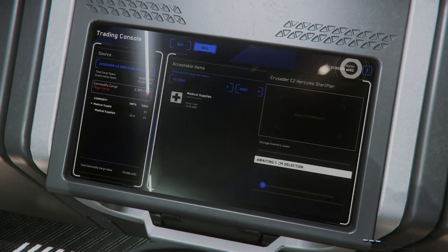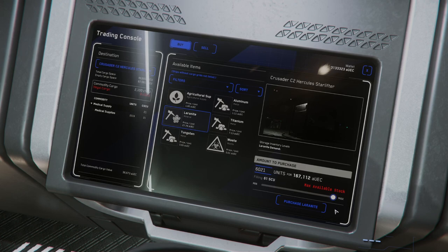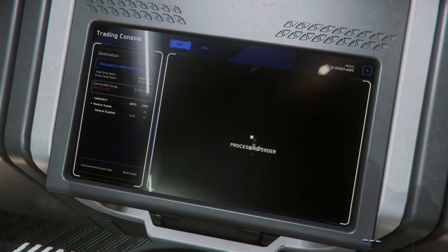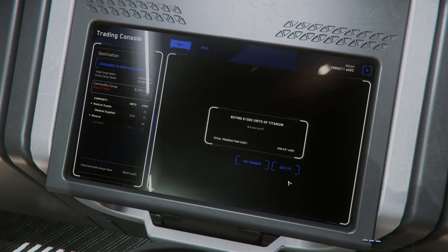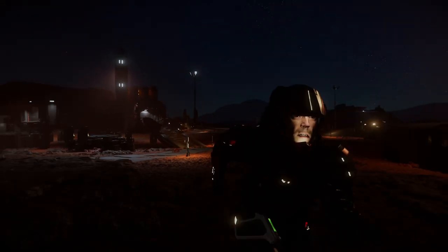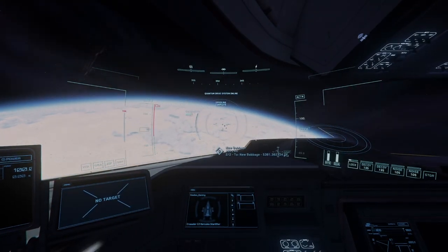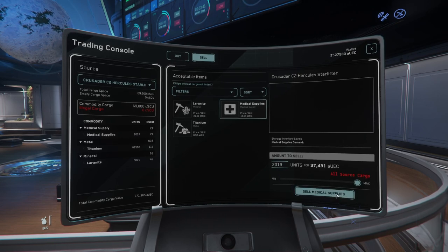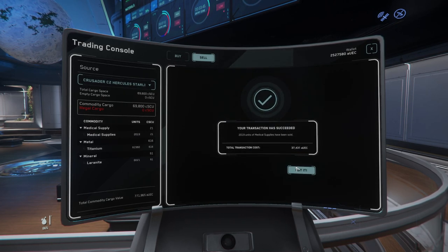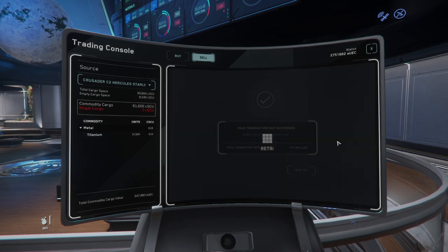I still can't sell all the medical supplies - guess I'll just sell what I can. I'm going to snag up a bunch of laranite, and fill up the rest of the cargo hold with titanium, because you can always hook it up with titanium at Lathan or Bezdek. Made it to Microtech - it is officially 6 minutes and 6 seconds later. 12 minutes and 25 seconds later we are inside at the sell terminal. Finally, we got rid of all those medical supplies. Now we can sell all this laranite and titanium as quick as we can.